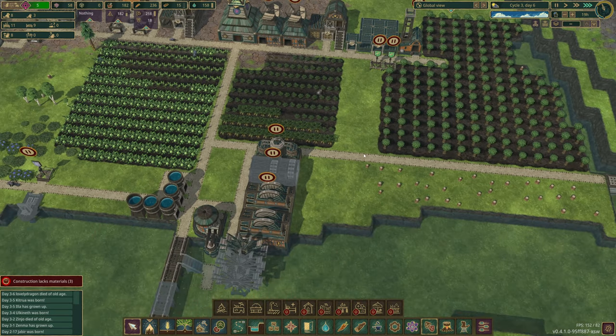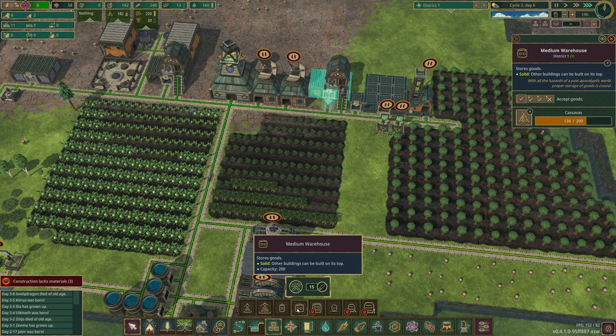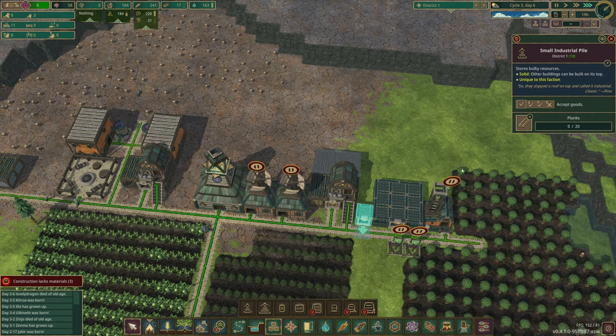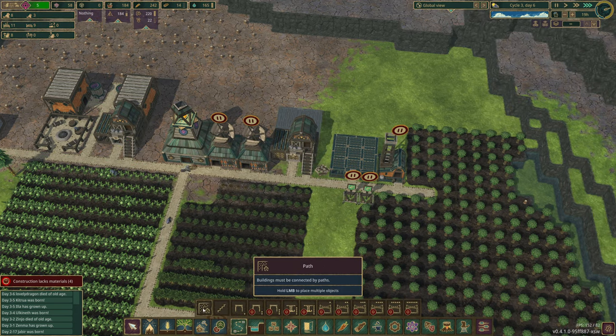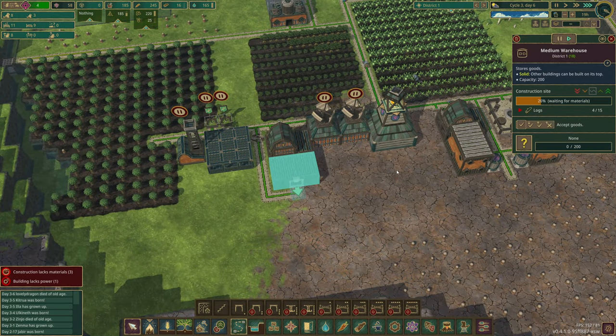I've just thought about it — we've got a medium warehouse for cassavas, but we're going to need another one for the other stuff. So let's figure this out. I think I'm going to have to bring a road around here. I know it's not amazing for the time being, but that's how we're going to have to do it.